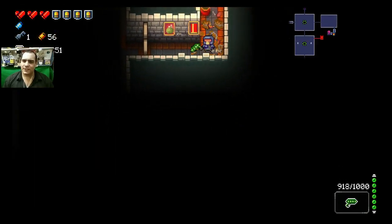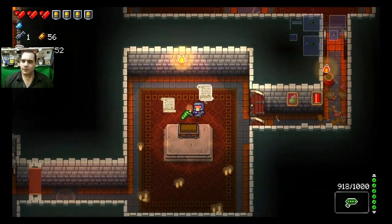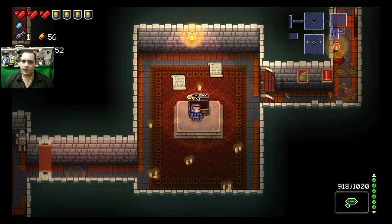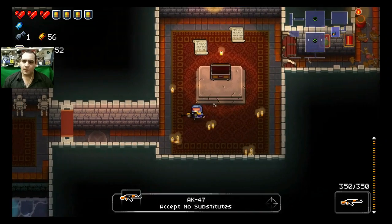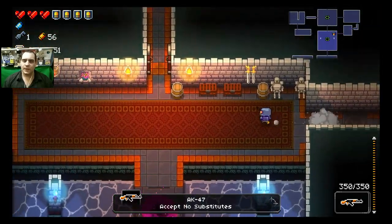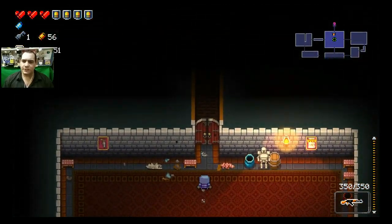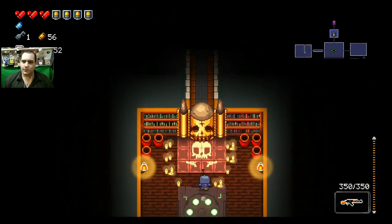Blockner's gun shoots and when you reload it puts up a temporary shield. We got the AK-47 from the chest — that's a good gun to get. I don't know if the guns are the same every time you do this tutorial, but let's go through and finish it.